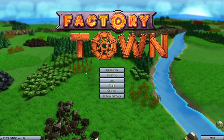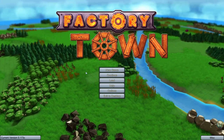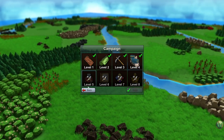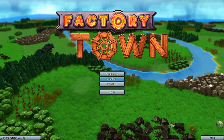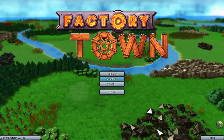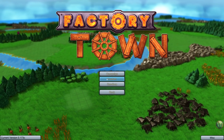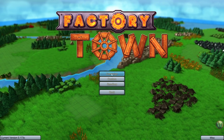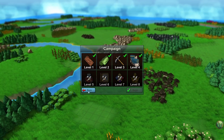Hello, and welcome back to Factory Town. If you're watching this series in real time, you'll remember that yesterday I finished what was available in the campaign — the four levels that are available. So now I'm going to begin a custom map. The plan for this series is to create a custom map where we basically pick up everything we can, make everything we can make, and see what the game offers. As new campaign levels become available, I may take a few days off to jump back into the campaign and play those new levels.